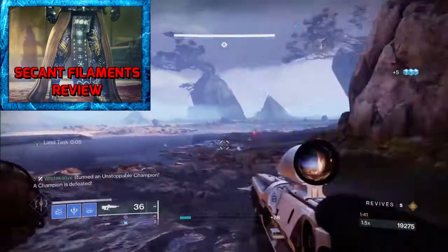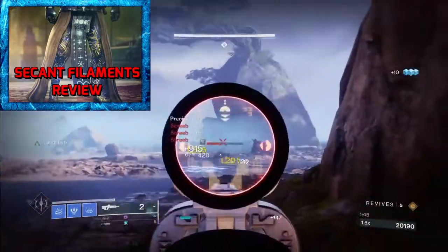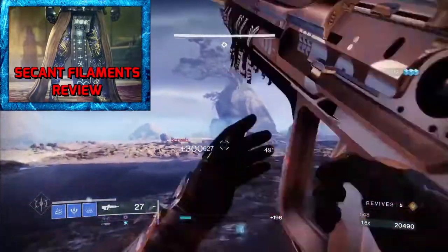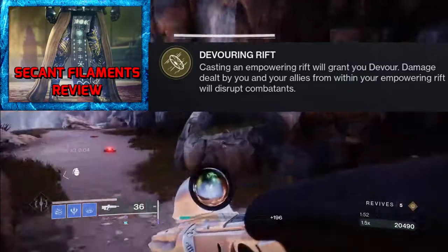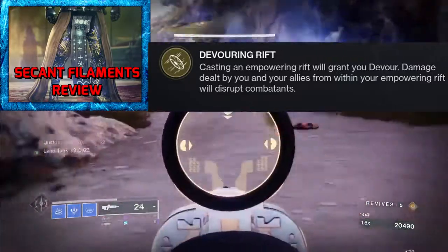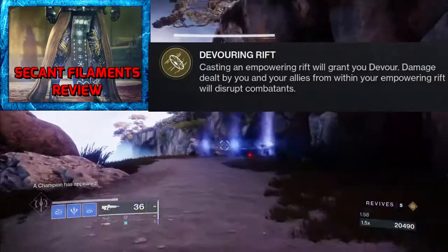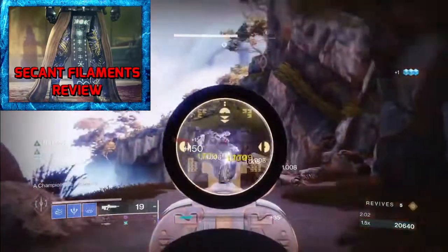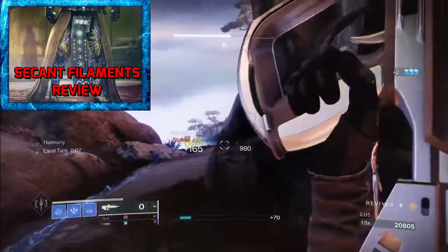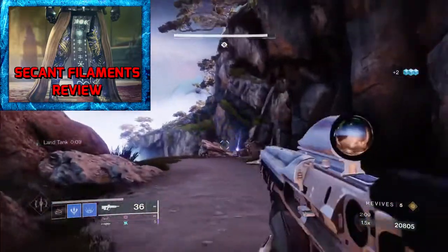The second part is the most important part, and I think really the part a lot of people are not talking about. Damage dealt by you and your allies from within your Empowering Rift will disrupt combatants. That means you get overload shots while you're in your rift, and so do your teammates. Disrupt combatants is your overload, so you don't need to run a mod on it — and nobody's talking about this.